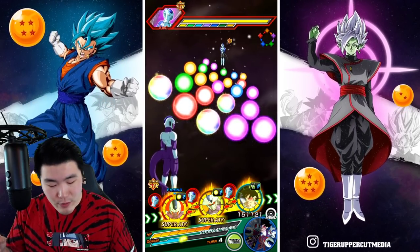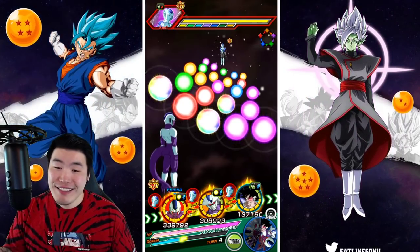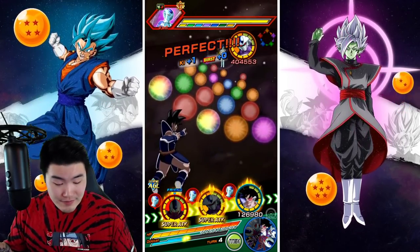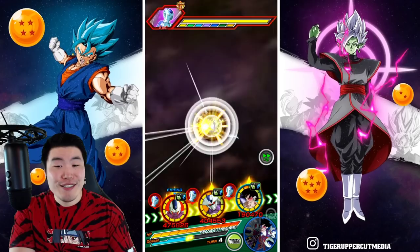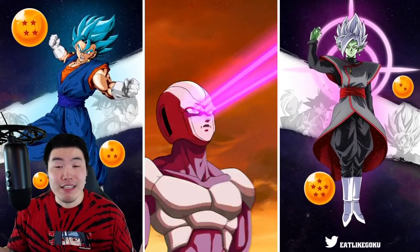We're going to pop a Princess Snake item here because after seeing Cooler take that 200K super, I don't want to die in the middle of the showcase. Don't worry about it, it's all good. Let's just keep it going.